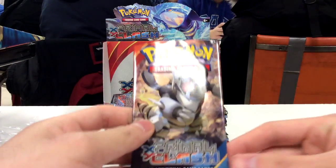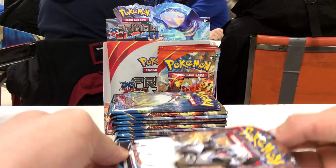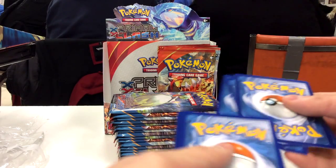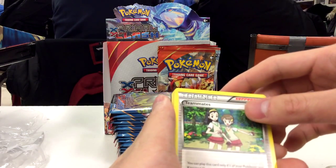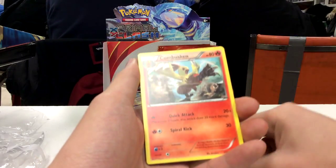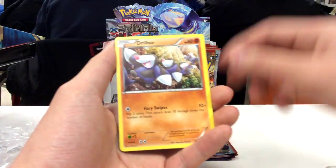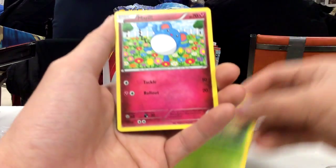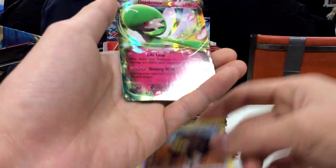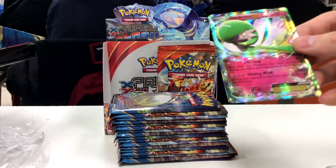Let's get to it. Our first pack has Mega Aggron. I am looking very forward to a nice Gardevoir EX or a Mega Gardevoir. So we have Teammate, Lombre, Combusken, Onege, Meditype, Drillber, Shroomish, Merrill, Reverse Hollow Buflant, and a Gardevoir EX. Very, very nice. Let me leave that and put them on the side.